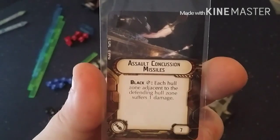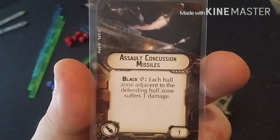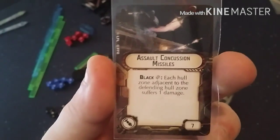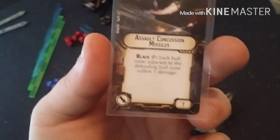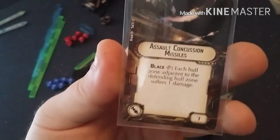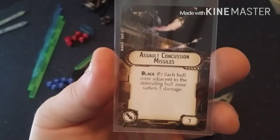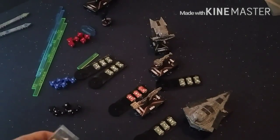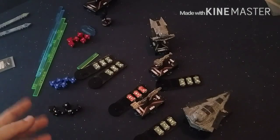These are my favorites — Assault Concussion Missiles. Anyone who's played the Demolisher or Gladiator, or heard what happened at Nationals, understands this card is amazing. Some people like Enhanced Launchers on their Gladiators because they can get the front arc easier, but I thoroughly enjoy Assault Concussion Missiles more. This is a black critical, and each hull zone adjacent to the defending hull zone suffers one damage. We call them ACMs.